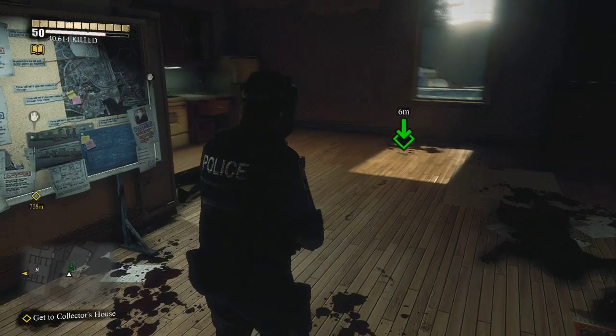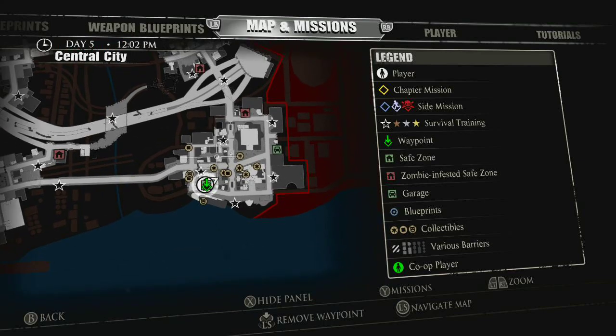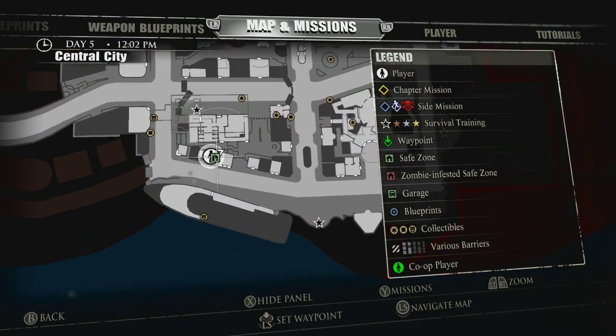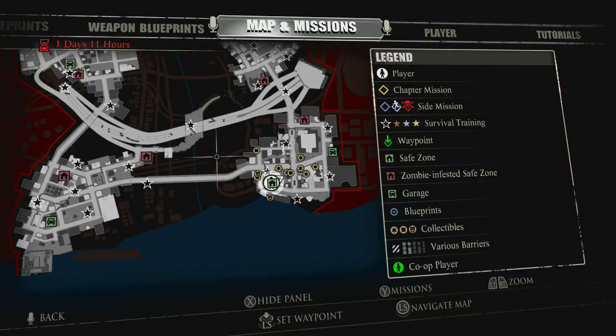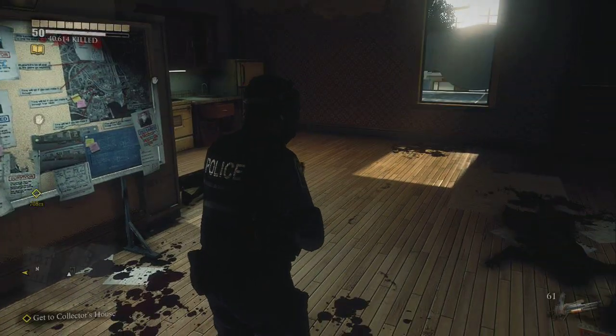What is going on guys, it is the Spider Pumpkin here and today I'm going to be showing you how to level up extremely fast in Dead Rising 3. The first place you're going to want to go is to this safe zone at the bottom right corner of the map, or bottom right corner of the section, and in that section it's kind of to the left.